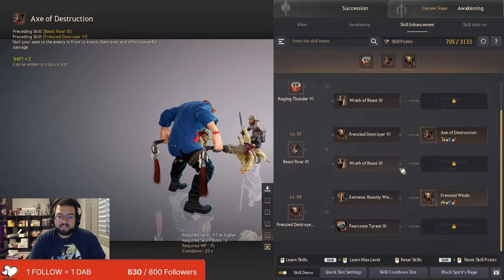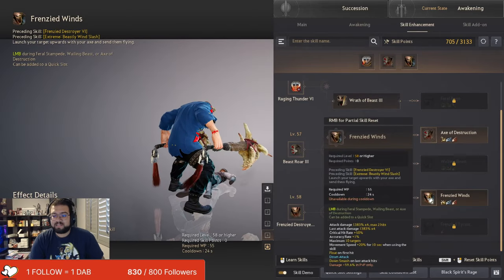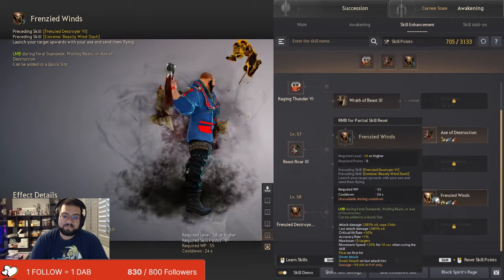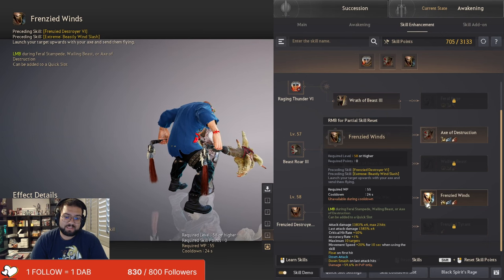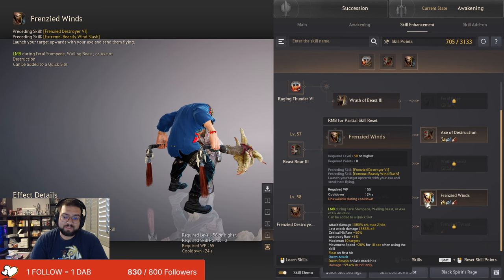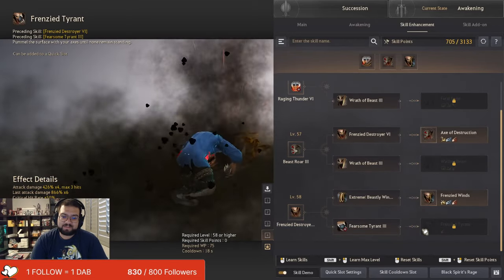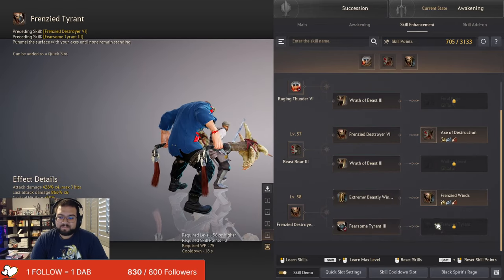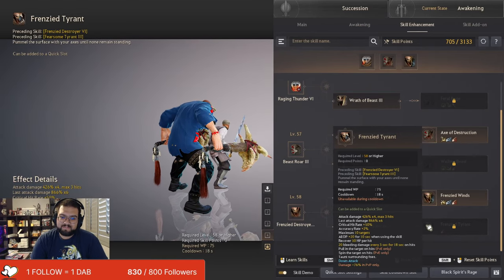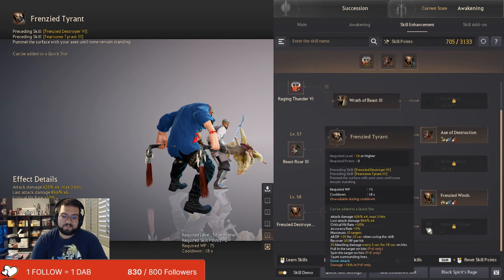The next skill enhancement — I haven't really tested out both of these, but the consensus across the Zerker community is that Frenzied Wins is good for PvE and PvP because it's a very quick, cancelable way to get your 20% movement speed without having to do a Beastly Wind Slash. It also CCs really well in PvP. Frenzy Tyrant — the last time I used this skill it was very underwhelming. It's basically the ultimate Frenzy Destroyer but a little bit worse. You can try it out, but it should be pretty underwhelming compared to Frenzied Wins.